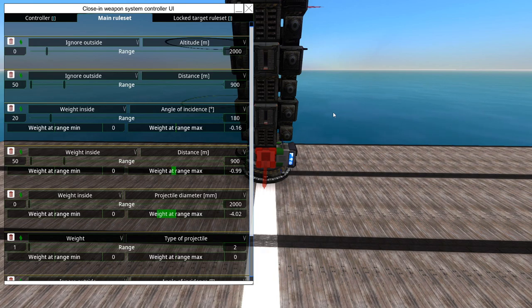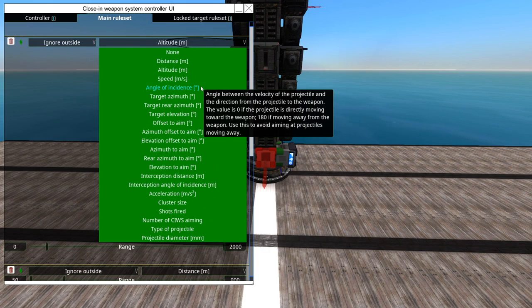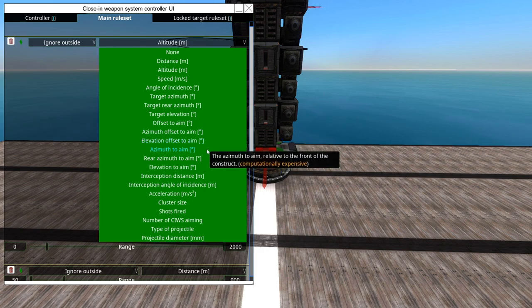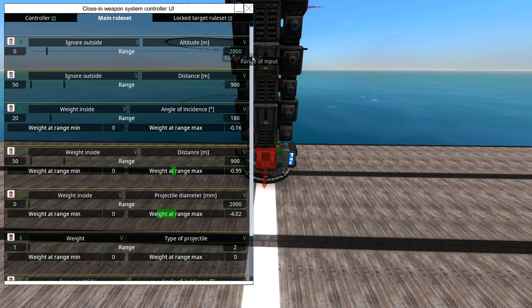Whether it's a primary or secondary munition defense on your craft and so on — this is just the stuff you kind of absolutely need if you want the thing to do what you want. Going down the list, we've got these conditions: ignore inside, ignore outside, wait inside, and wait — with a whole bunch of parameters: distance, altitude, speed, angle of incidence, target azimuth, target elevation, offset to aim azimuth, aim elevation, interception distance, interception angle of incidence, acceleration, cluster size, shots fired, number of SeaWiz, aiming type, projectile type, and projectile damage.